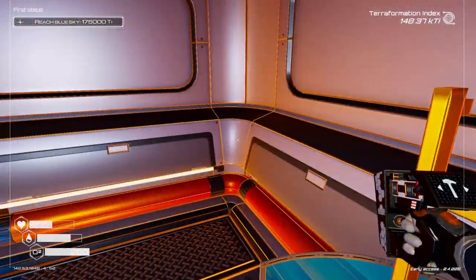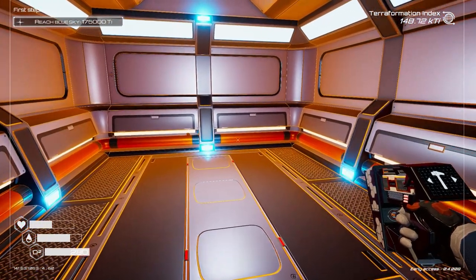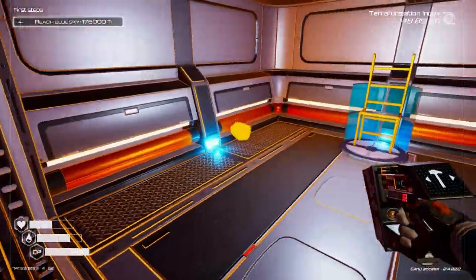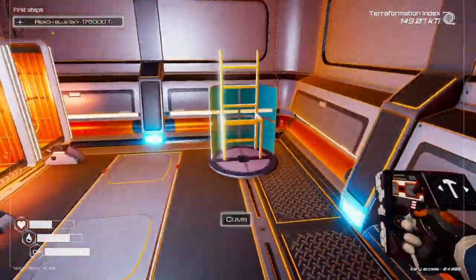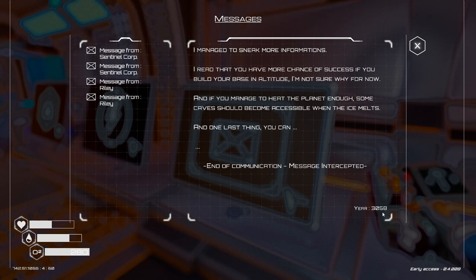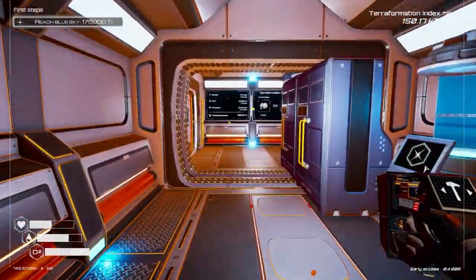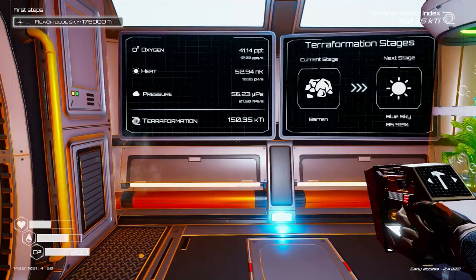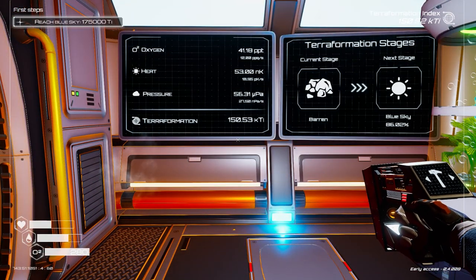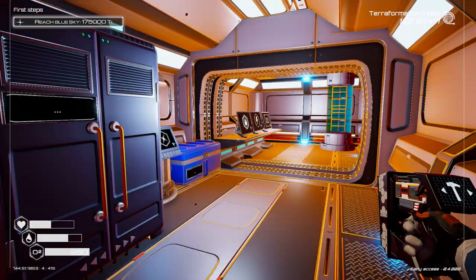We've got another message coming in. I could place another window down as well. The message reads: 'I've read that you have more chance of success if you build your base at altitude — I'm not sure why for now. If you manage to heat the planet enough, the cave should become accessible when the ice melts.' That's definitely something we're trying to do. Heat-wise we're kind of halfway there — just waiting for our skies to turn blue.